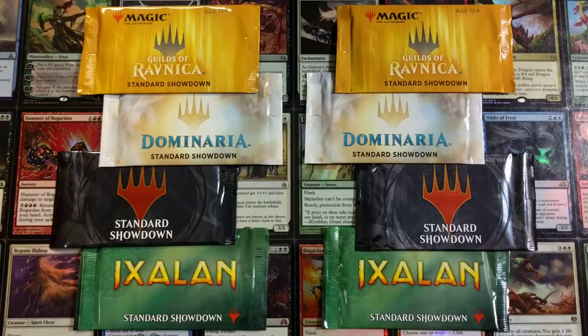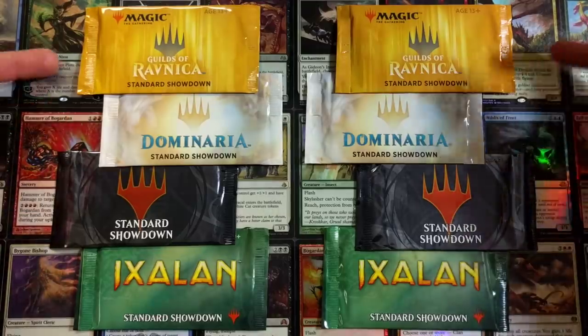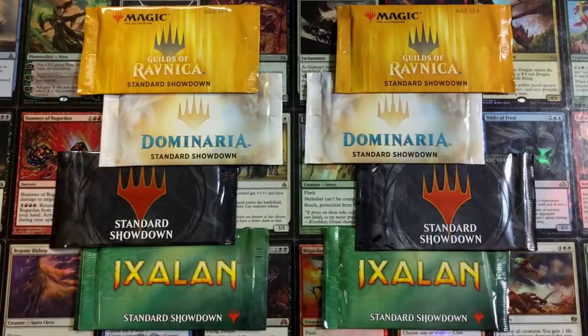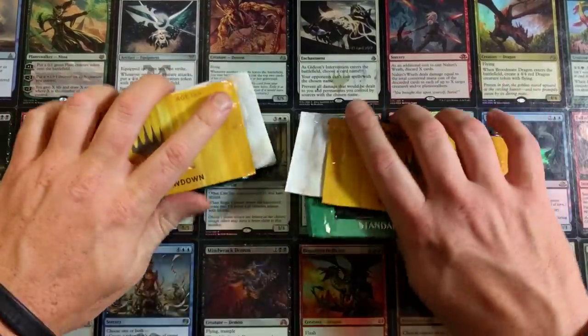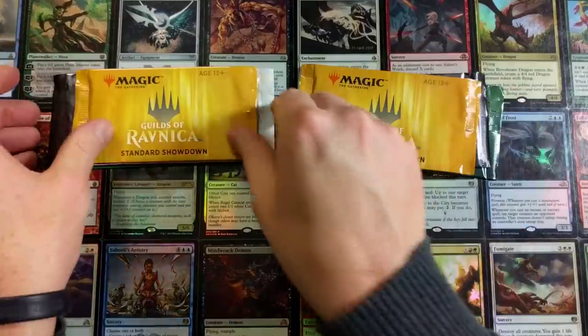Welcome back ladies and gentlemen, your host Joey Moss. We got some standard showdown packs from all over the place — we got Ixalan, not even sure what this is, they're going for like 15 to 20 bucks a pop just because they're very limited. And then we have Dominaria and Guilds of Ravnica, the newer stuff. Make sure you guys are hitting that bell button so you get the latest and greatest notifications for the channel.